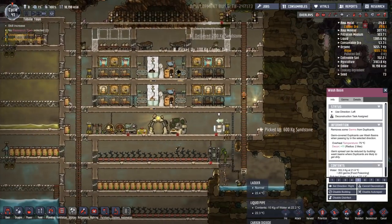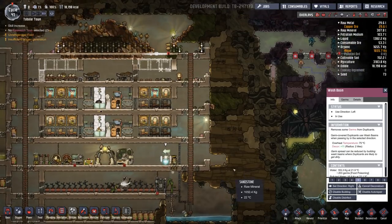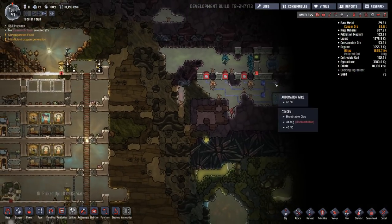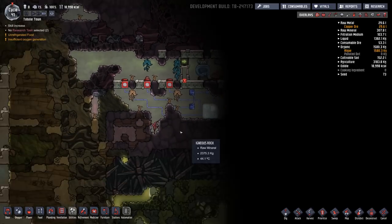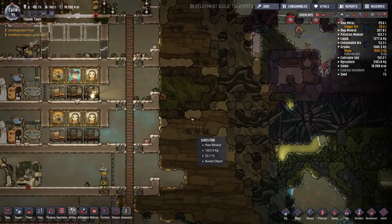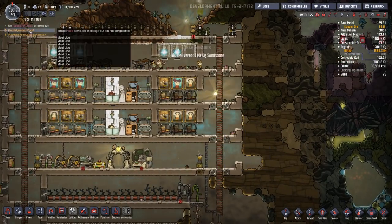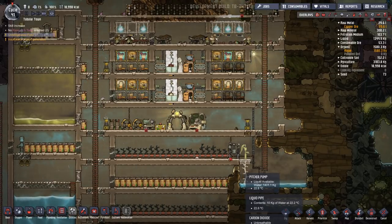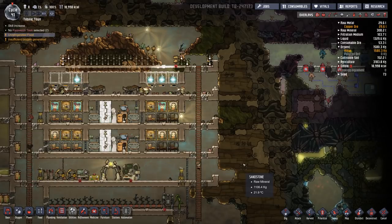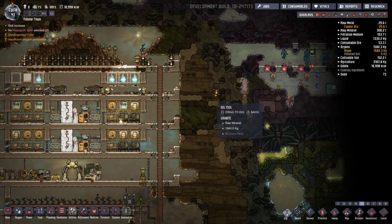Get rid of this trash - you don't need that in your base, just slowing people down doing the work. There we go. Do the deliveries. I do like this delivery system. It needs power. I really have no idea what that's for. Is everyone still working? Insufficient refrigerated food. I'm aware of that. I think we might have too much food now, which is not a problem - we want to get to that kind of equilibrium.